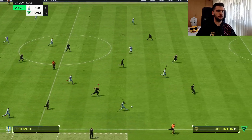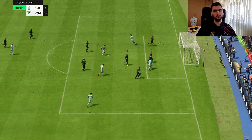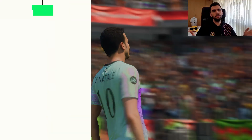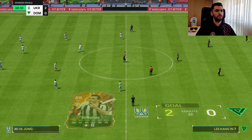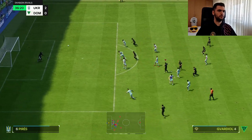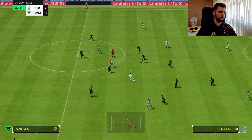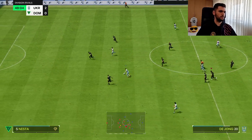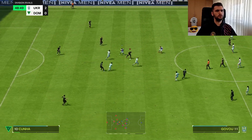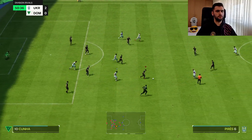Let's see how he reacts in this situation — switching to him automatically. Let's try to shoot from there: 82 shot power and it hits the crossbar! Good interception, well positioned.